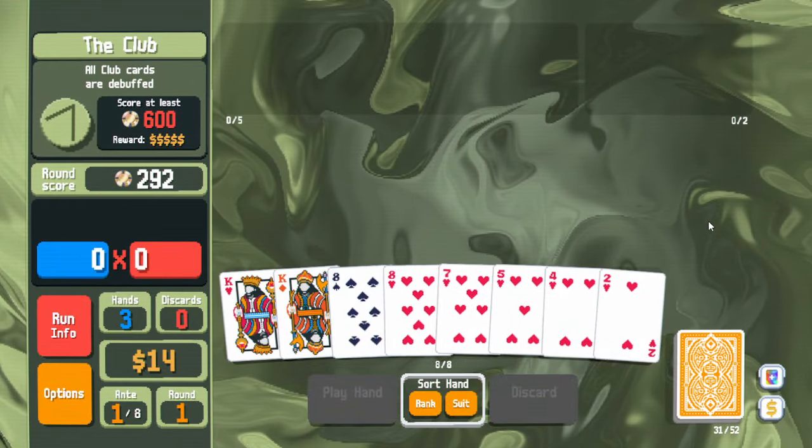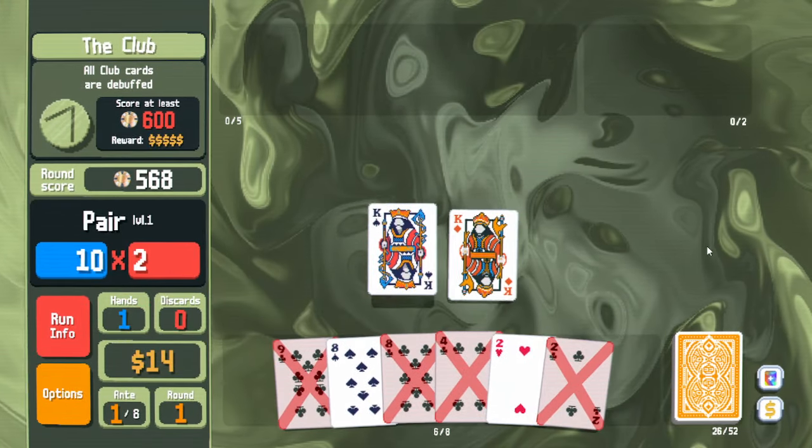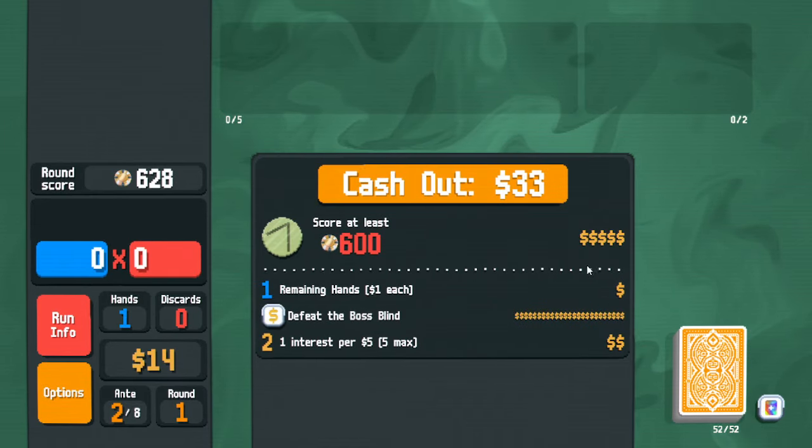Low heart won't win it — I think we're gonna need to play one more hand unfortunately. Those skips gave me 25 dollars upon defeating the boss blind.